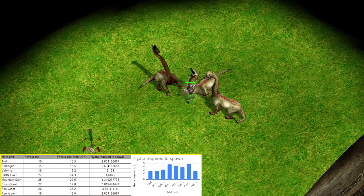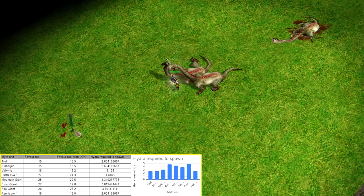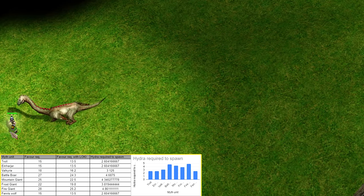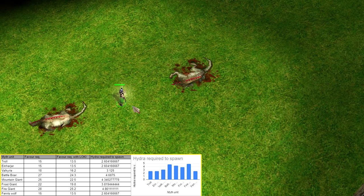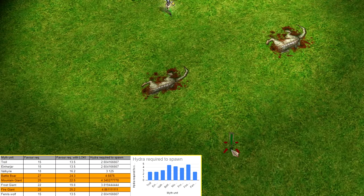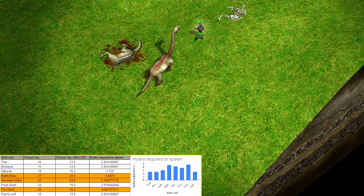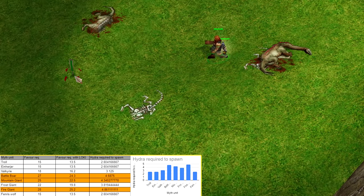Next I'm going to test on Hydras, which have a favor bounty of 2.16 as they are myth units. After killing 3 Hydras I only have the ability to spawn units that require 4 or more Hydra kills — meaning I could spawn a Valkyrie, Battlebore or a Giant unit. After killing 4 Hydras the only units I can spawn are those beyond 4, requiring 5 kills if rounded off — so a Battlebore, Mountain Giant or Fire Giant. I physically cannot spawn any other myth unit with this Herser.